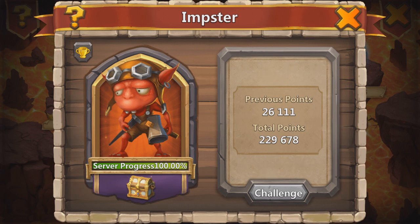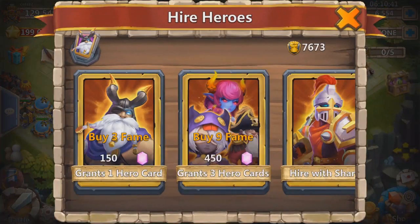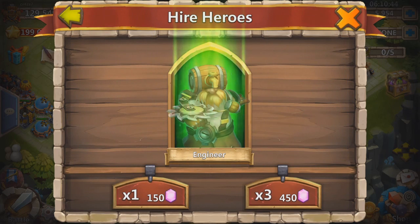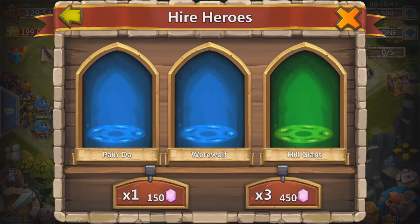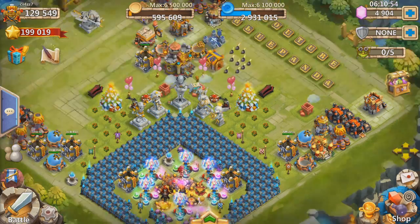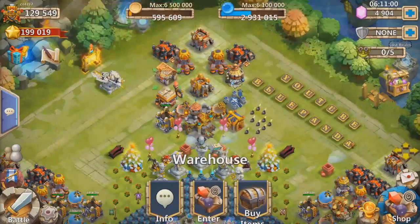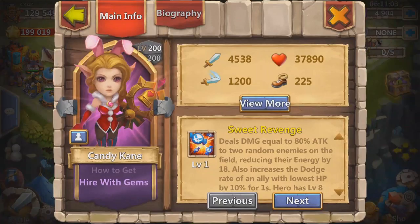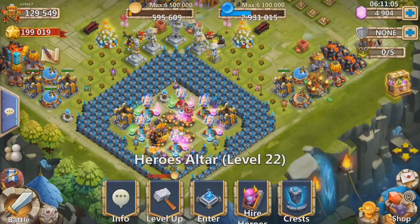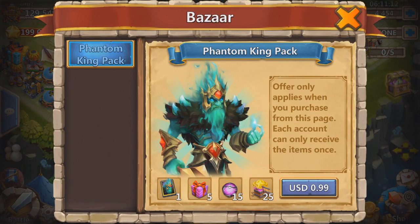I can go ahead and claim it. Should I? Maybe later. I'm not sure if I'm ready for that yet because right now we're all-in for Medusa. We're down to 4,900 gems and still no Medusa, still no freaking Medusa. I don't know what to do guys, I feel like I'm not gonna get her. It's so bullshit.